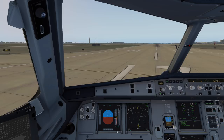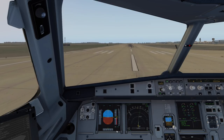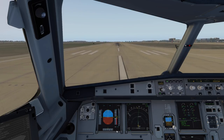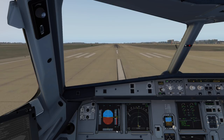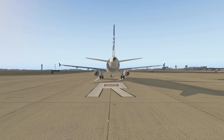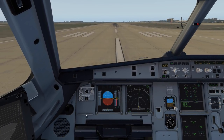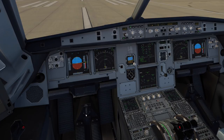As we line up on the centerline, there are different techniques. Some guys like to go all the way to the threshold and do a sharp 90-degree turn - runway behind you is wasted pavement. If you want to do a real sharp turn back there on the threshold that's okay too. Typically we'll do that on a shorter runway, but we've got in excess of 13,000 feet here so we should be fine.